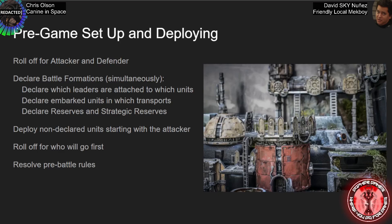For this video we're going to jump to where you actually start interacting with your opponent. The first thing you're going to do is roll for attacker and defender. This roll determines who is what, because the terms attacker and defender are used as a reference point for various things as we go along.